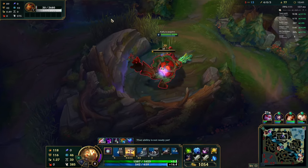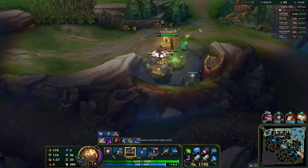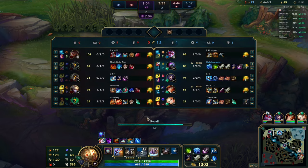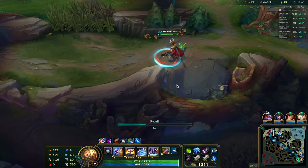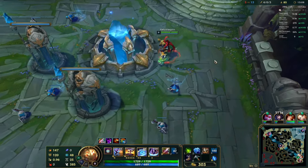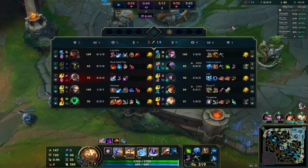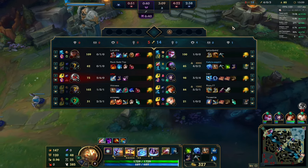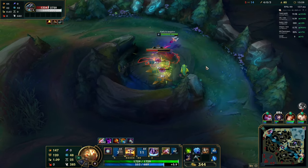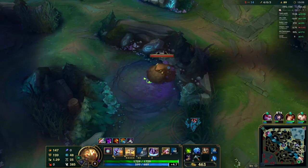Talking about the pros and cons of this build: it can be highly trustworthy on tankiness and really good on damage too, but not exactly on damage unless you have Eclipse as your second item. The power spike starts after two items — that's one of the biggest pros. Don't expect to be a huge damage dealer with just Iceborne Gauntlet. This build is quite similar to tank AP Jack jungle — it's like a carbon copy, just made full AD this time, with one tank item and the rest being tank-killing and damage.